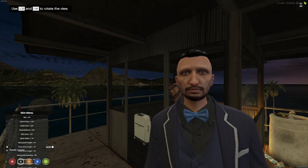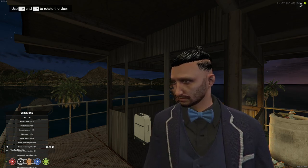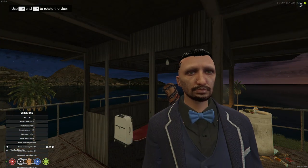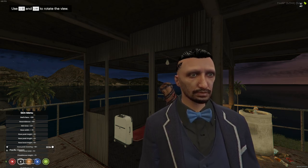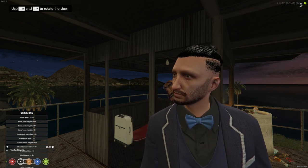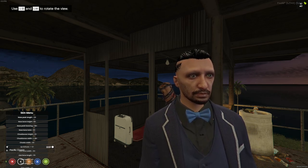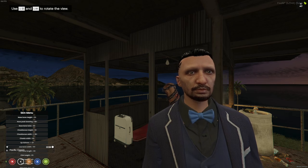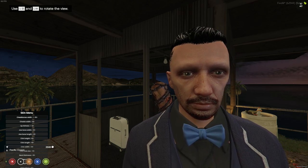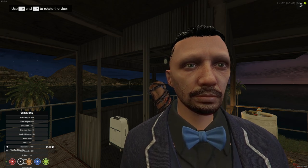Here we go into character creation. Use the arrow keys on your keyboard to navigate the menu in the bottom left-hand corner. You can use Shift and Alt to rotate around your character. One thing I'd recommend: the values are going to be a little hard to work with, so you might want to go ahead and flatten all of these out to zero. That makes it easier to create a character you're familiar with.